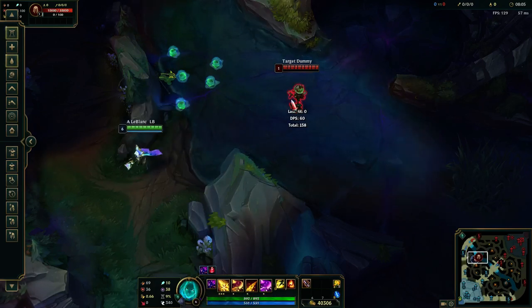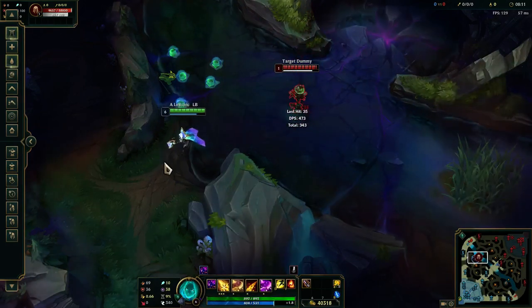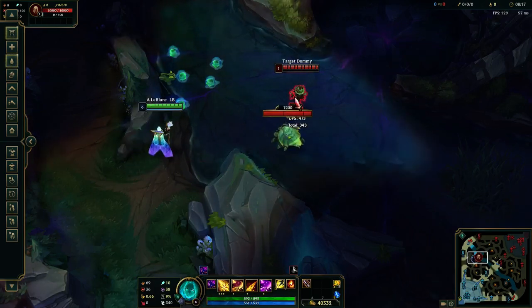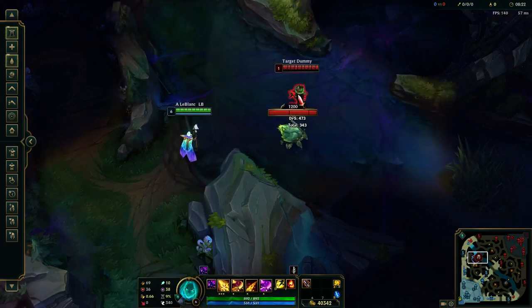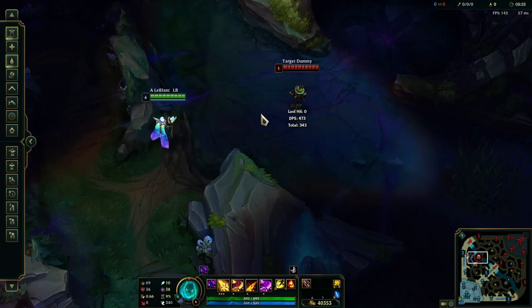This is normally what I do — I max Q these days because I get more combo options. The first combo everyone knows is just Q, R, W. That's self-explanatory. You just do it if you're in range and you feel the enemy's not going to be able to dodge it.